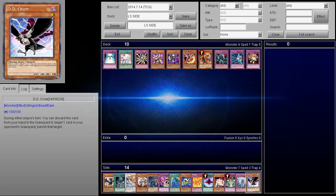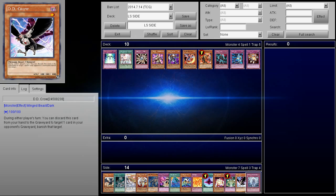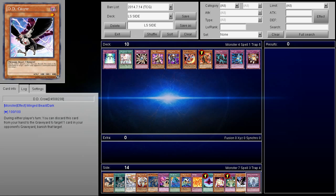There's also D.D. Crow — it's really nice when they go Lumina, activate Lumina's effect, and target something in the graveyard. As long as Arcus is not on board, you can go ahead and banish that target, so they don't get their target with Lumina. And if you're playing something like Blackwings, it's a Winged Beast so you can technically use Icarus Attack with it — that's kind of a benefit.